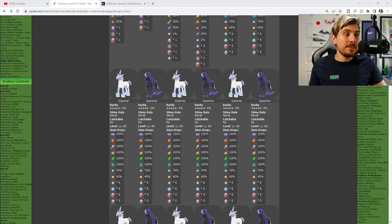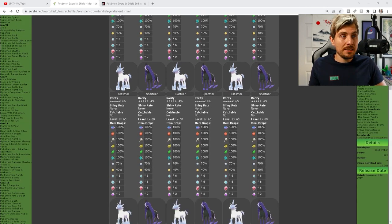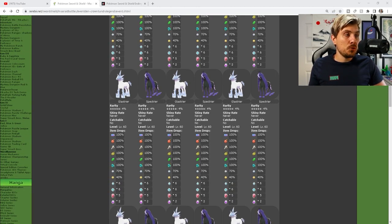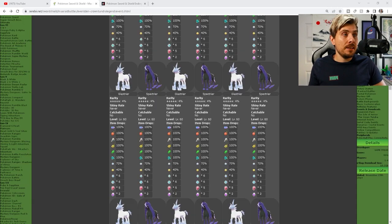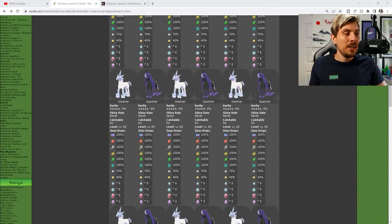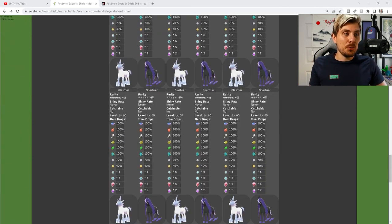The five-star raids have about a three to four percent chance of spawning in game, and the item drops are pretty much guaranteed, which is why they are the ones you want to take advantage of. To note: the lower-star raids — Corvinite, Dubwool, or if you're starting out with one or two-star raids with Snom and Blipbug — you are going to be able to catch those in their shiny forms. Unfortunately, Glastrier and Spectrier are not catchable and do not have their shiny forms.